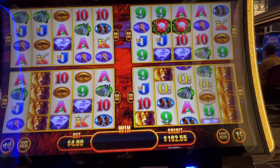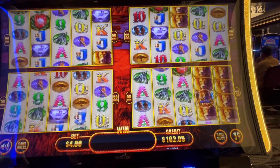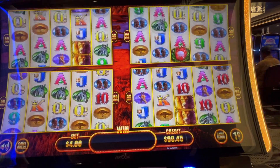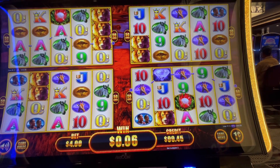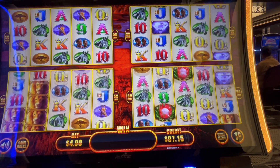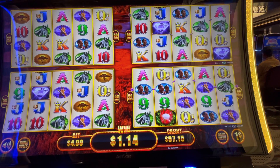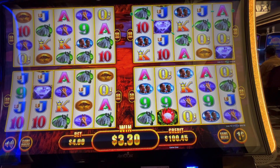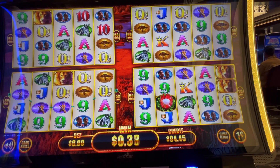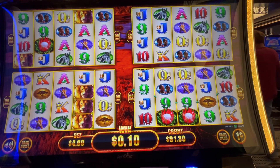Looking for something really nice here. We're going away in the second one, top right — boom, come on! Drop them flowers! I do like that the progressives get higher based on your bet. The mini and the minor adjust a little bit. One away again!